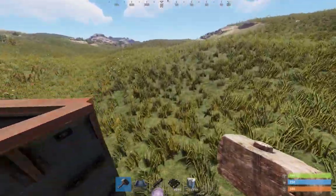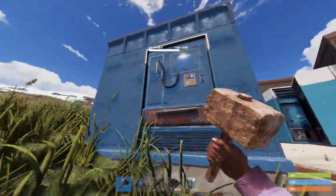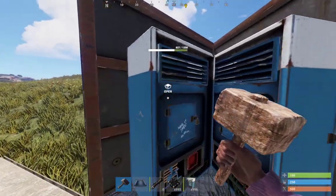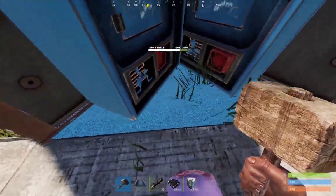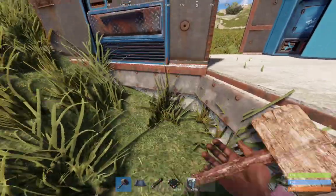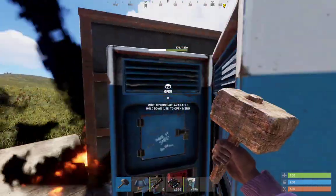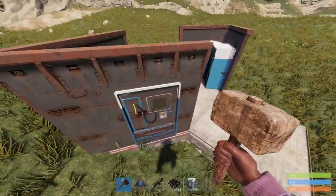Something else I want to mention — sometimes if you C4 the foundation, I'm not sure exactly how, but maybe if the C4 is placed low enough, the vending machine can also take damage through the foundation. Let's check the foundation HP and the wall HP. The foundation took the hit but the vending machine still got damaged. I think the lower the C4 is placed, the less likely it is to hit the vending machine. The foundation and wall are the same, but the vending machine is done.